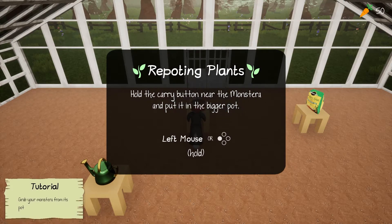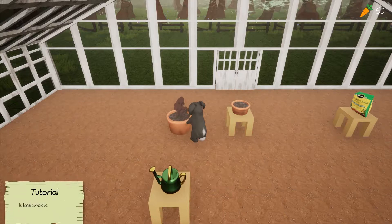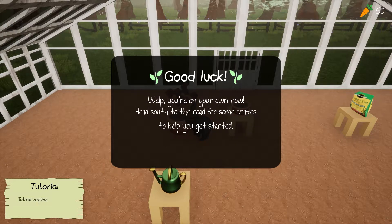You can grab plants directly from their pots — that's gonna be helpful. Your pot is too small, so you need to change up the dirt. Hold the carry button near the monstera and put it in a bigger pot. Taking care of a greenhouse is hard and sometimes buns get confused — head to the main menu for a how-to-play section.